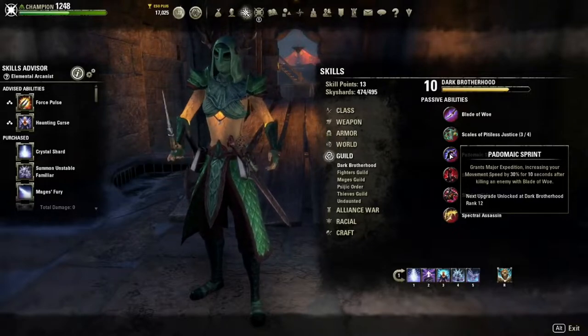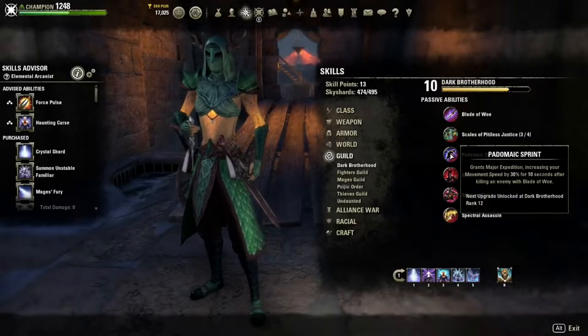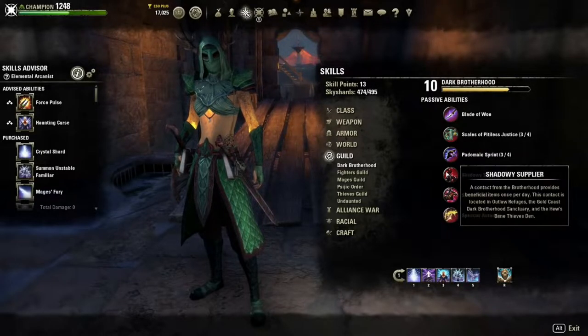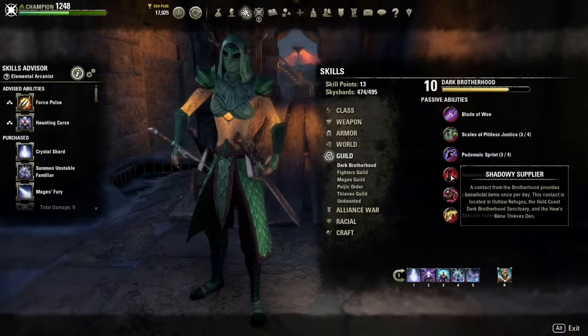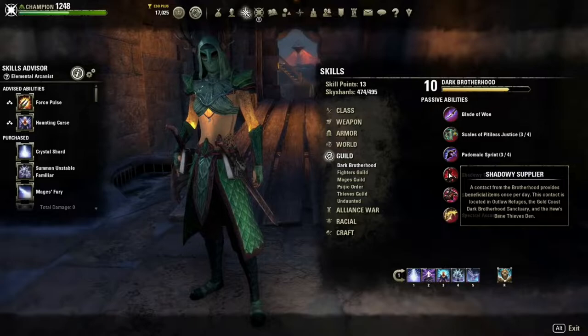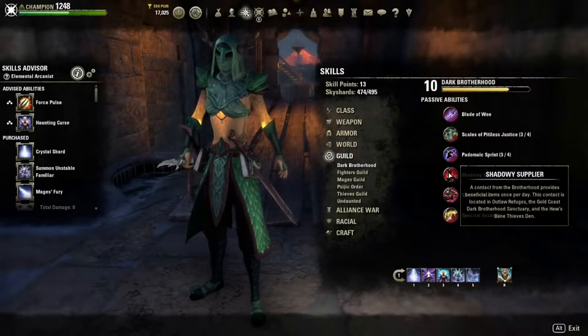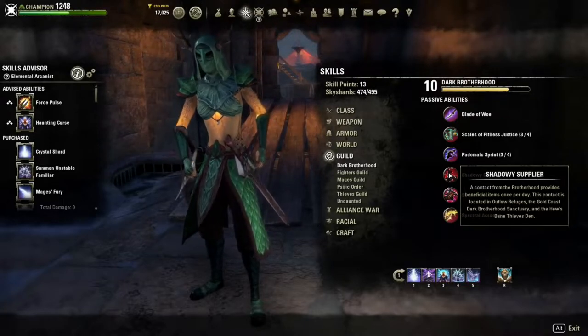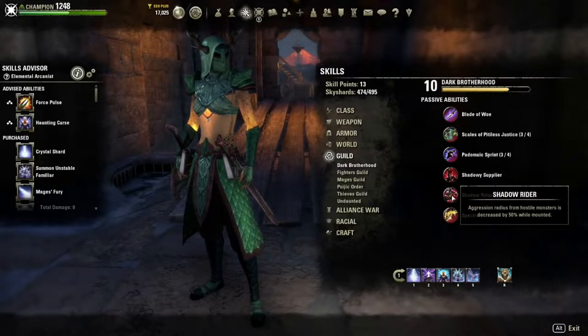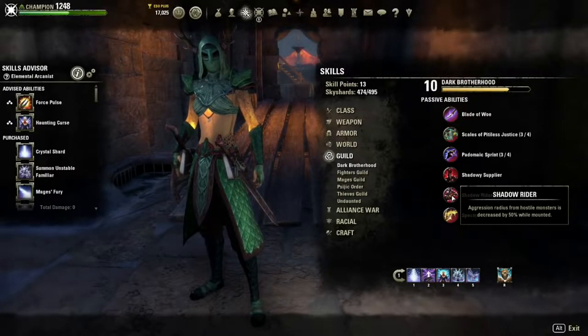Shadow Rider is beautiful — it makes you super fast right after you kill someone with the Blade of Woe, which is helpful for escape. The Shadowy Supplier is a contact inside all of the Outlawed Refuges, including the Gold Coast. Shadow Rider decreases aggression radius from hostile monsters by 50% while mounted — this alone is amazing when you're riding through Tamriel, giving you a chance to go past monsters without them triggering combat.